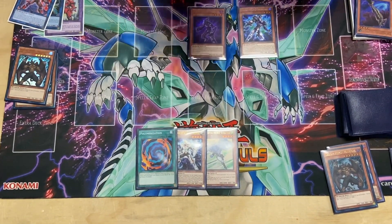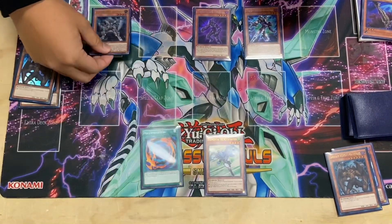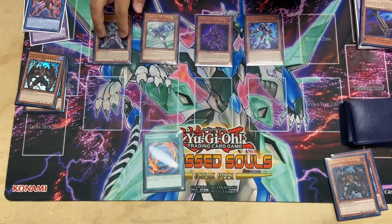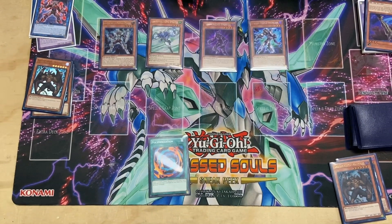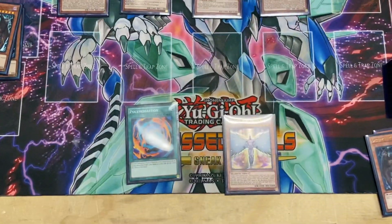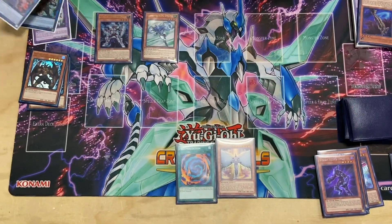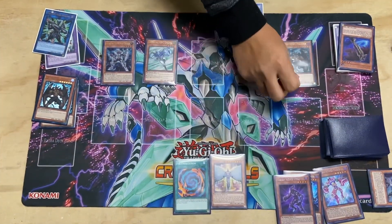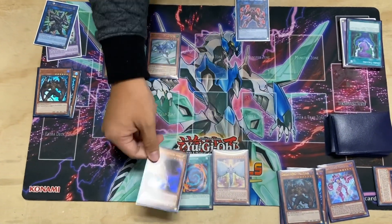Now, you did not normal summon yet. So what you're going to want to do is normal summon — his effect lets you special summon Stratos. Stratos's effect — you can either pop three cards from your opponent's field, or you can search for a Hero Monster. But we're going for OTK, so we're going to search for the one Honest Neos. So now these two cards are in — you're going to link these two into your Cross Crusader. Now you're going to activate its effect, bring back Mali, and tribute off the Mali to get Dusted Gold.